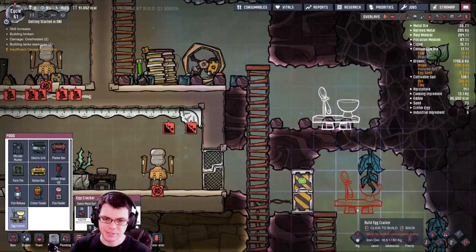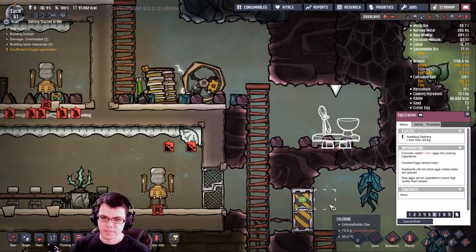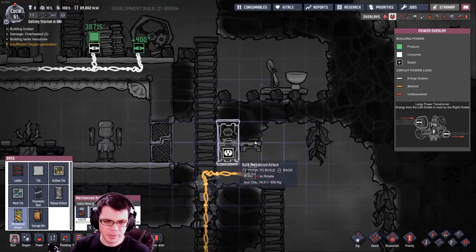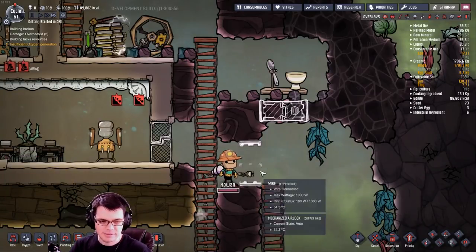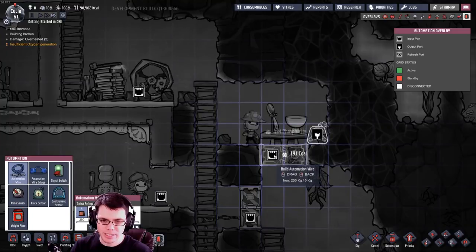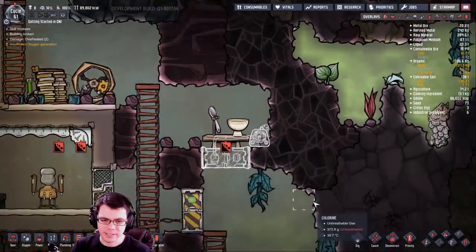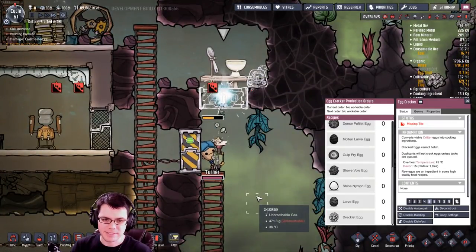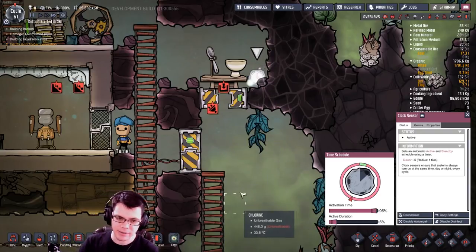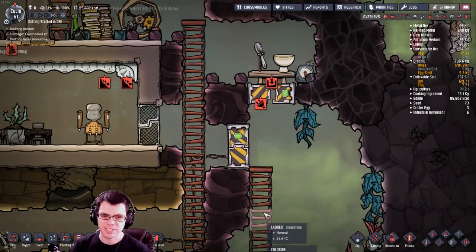If I put an egg cracker here, I should be able to automate the whole cracking process. I'll put a mechanized door beneath it and use automation on a clock sensor — activated for 5% of a cycle at the end of the night. That'll open up the door and drop whatever's on top down, keeping it nice and fresh. I know I'm getting way beyond intro to Oxygen Not Included, but I can't help myself.